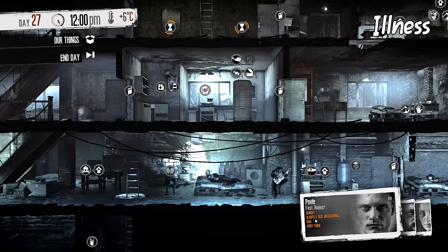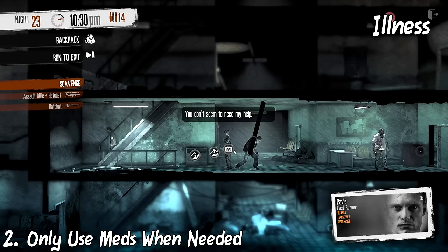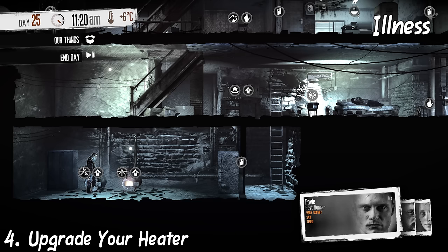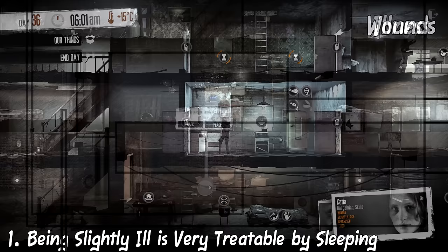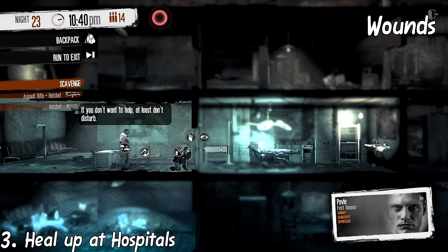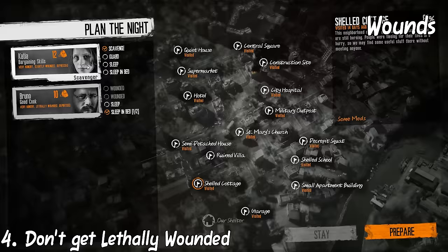Being slightly ill will heal by itself with enough sleep, so don't waste your meds. At stages 3, 4, and 5, only medicine can relieve illness — do this as soon as possible. Upon reaching winter, your shelter will be considerably cold; the best way to fix this is building a heater. Just one may not be enough, so build two if possible, and upgrade one to save fuel if you can afford the resources. Keep in mind that where you place the heater doesn't matter — your shelter will heat up anywhere you place it. Being slightly wounded is also okay and will heal with enough sleep, but if you do get wounded, bandage it up as soon as possible. If you don't have bandages, going to the hospital when available is a good way to get healed. If literally wounded — the last stage — your survivor will die the next day if not treated.